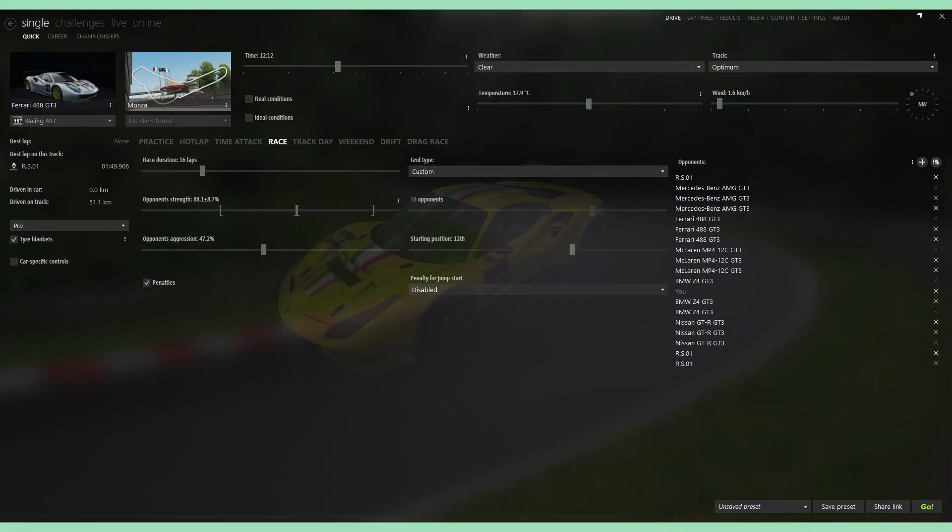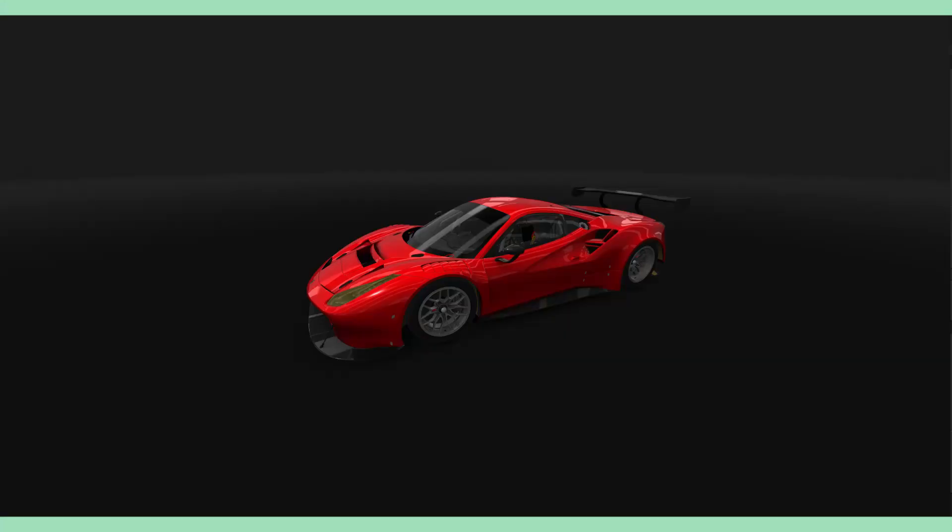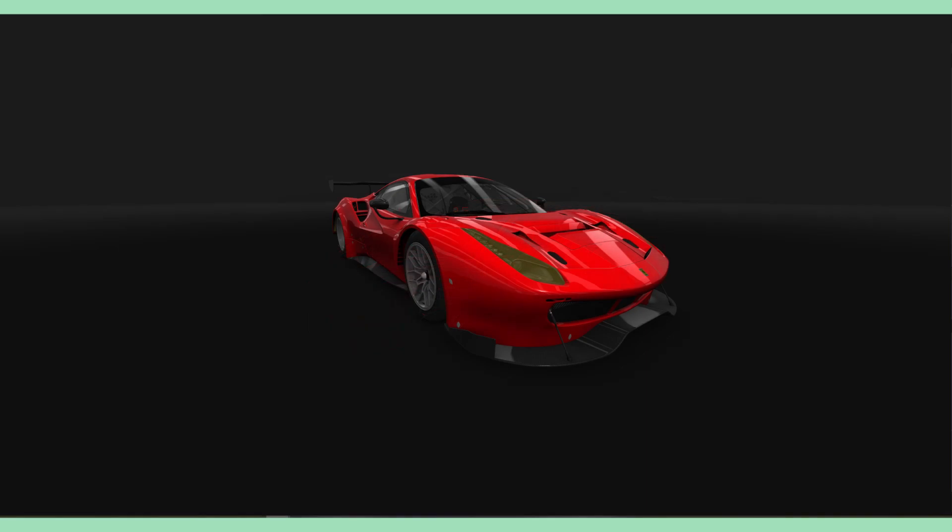Let's jump straight into the Assetto Corsa Content Manager and look at the Ferrari 488 GT3 car. We can start off by throwing a nice Ferrari red all over the car. From there, we can start adding different sponsors. The goal is to pretty much follow exactly what the VF21 livery is — matching the sponsors, logos, and colors on our GT3 car to where they are on the actual F1 car.